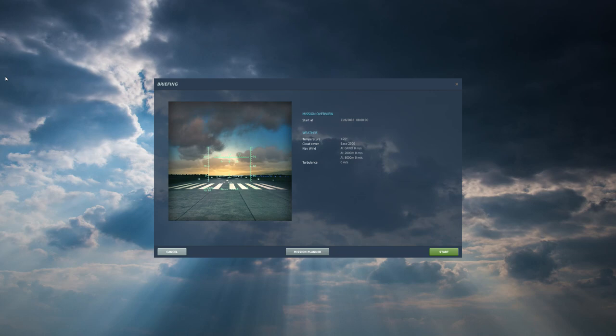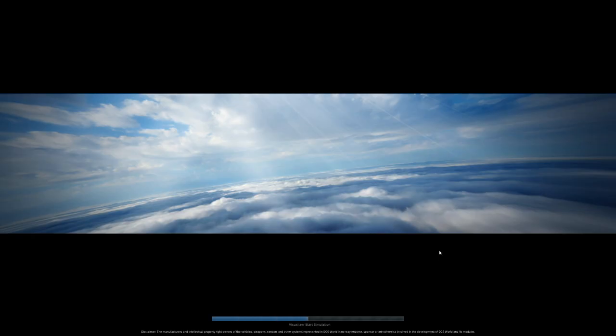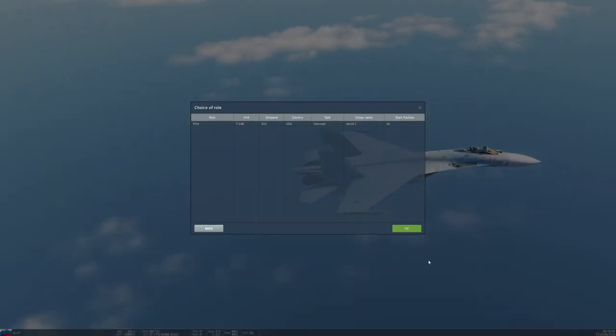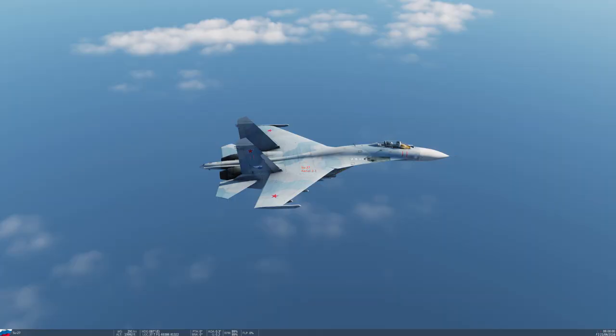I'm going to jump into an F-14B already in flight, about 50-60 miles off these bandits, and we're going to talk about how little you really need to use Jester to employ Phoenixes.